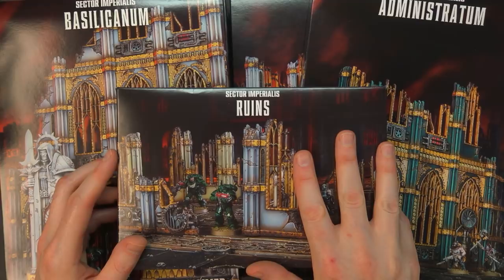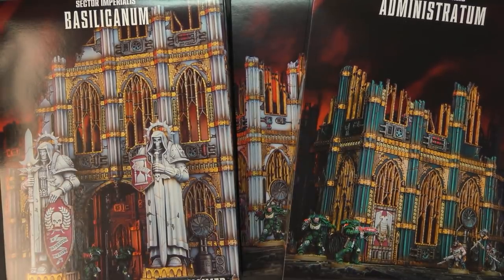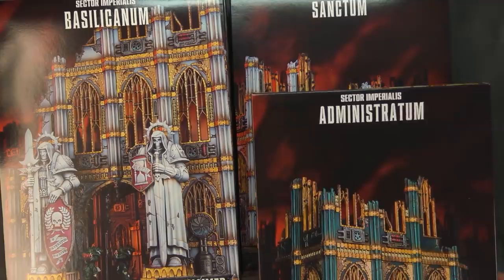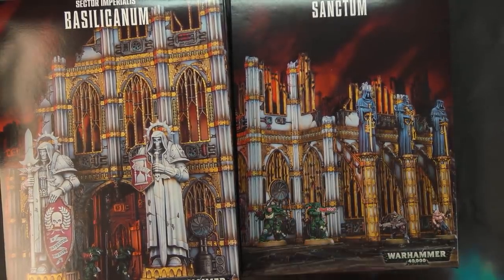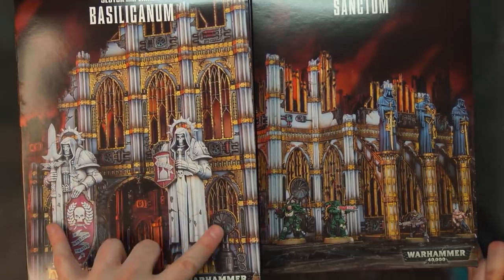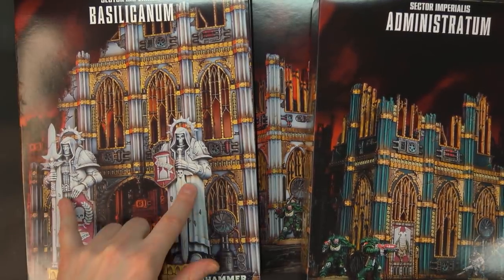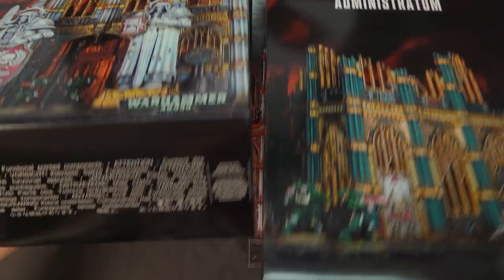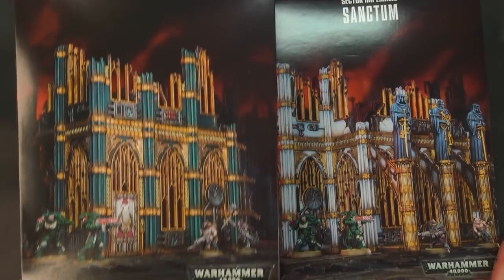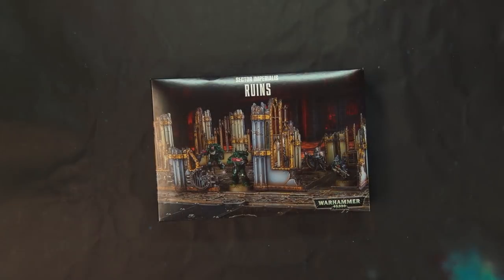First off we've got the Ruins box, which retails brand new for $35. Of course there's the Kill Team box — check that other video for better value. The Administratorium box is $50. The Sanctum box, with all those cool buttresses — nothing screams grimdark like some gothic buttresses — goes for $75. And the Basilicanum box, with those great statues that I think a lot of folks are going to be interested in, goes for $100. They are definitely different sizes with various amounts of sprues, but they all share that same six-sprue DNA.